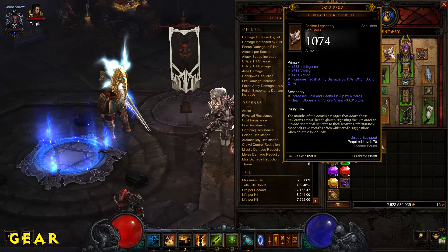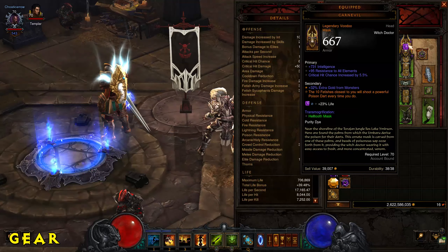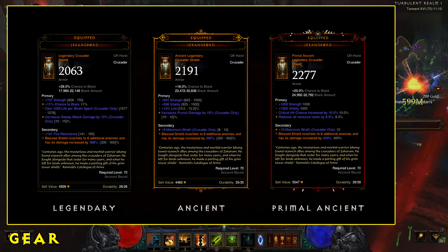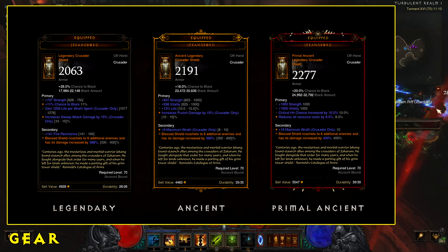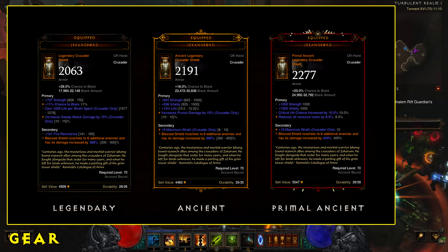You don't just have regular legendary items — you also have Ancient Legendaries, identified by a yellow outline, and Primal Ancient Legendaries, identified by a red beam on the floor and a red outline.